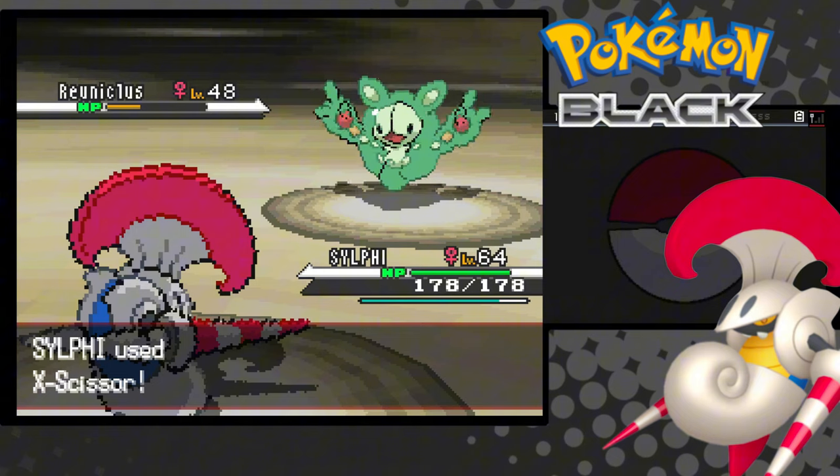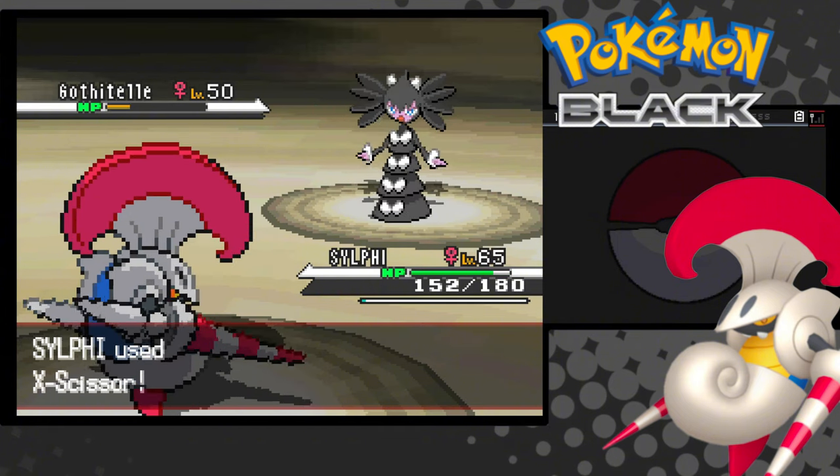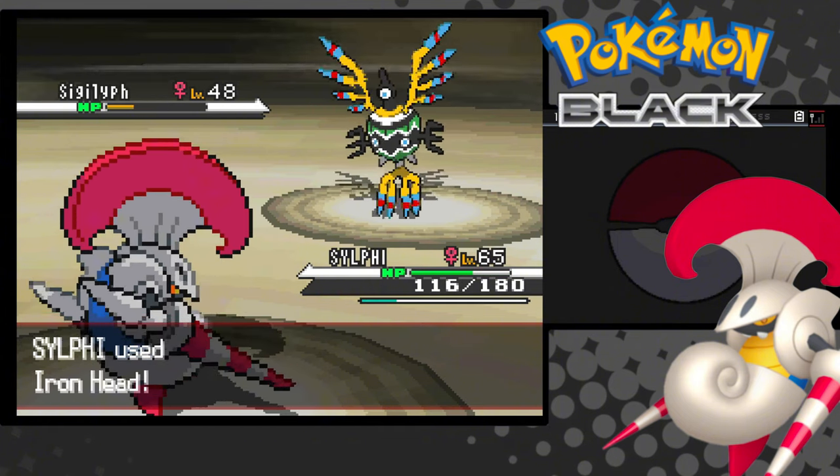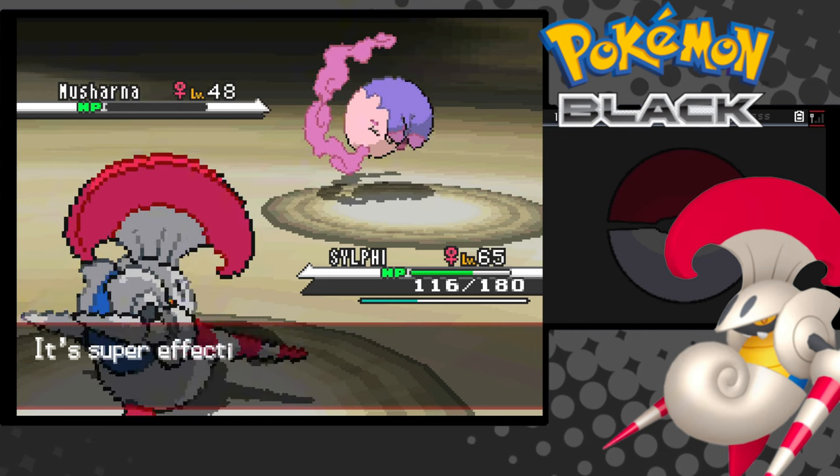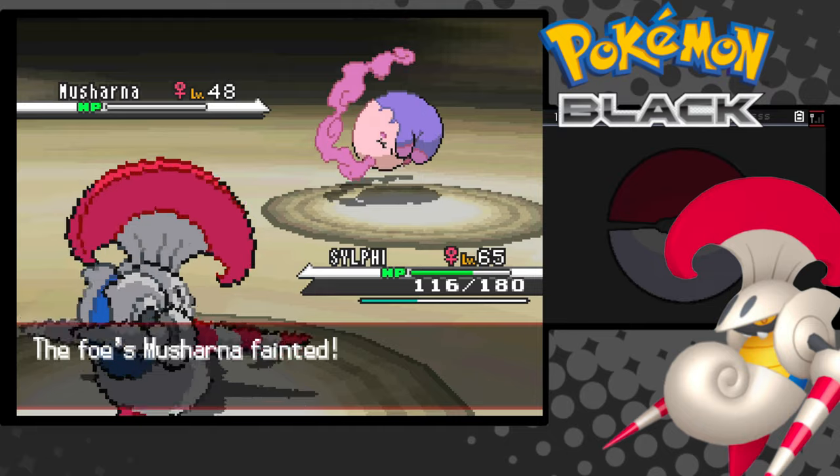Next up is Caitlin. Reuniclus was a one-tap. Gothitelle was a one-tap. Sigilyph was a one-tap. And Musharna was a one-tap. She didn't even stand a chance. I heal up and move on.